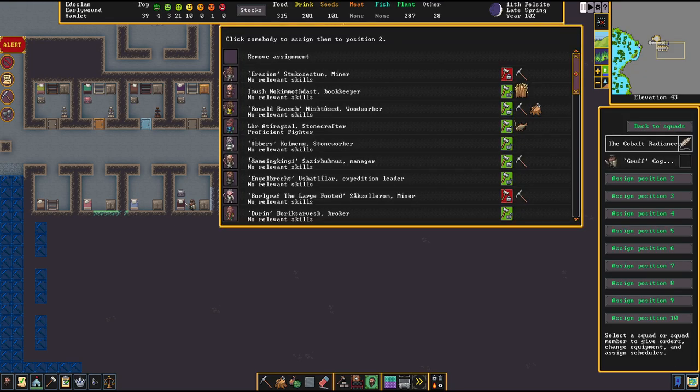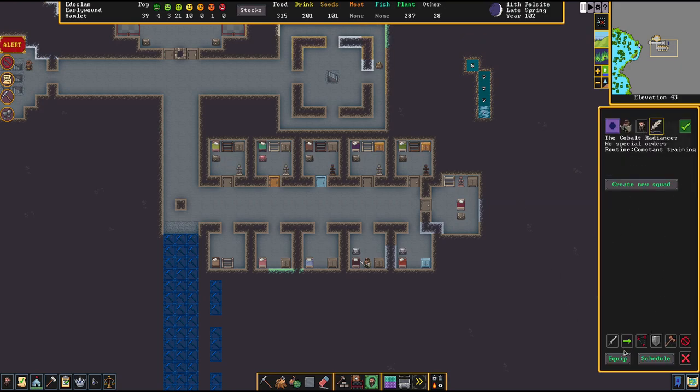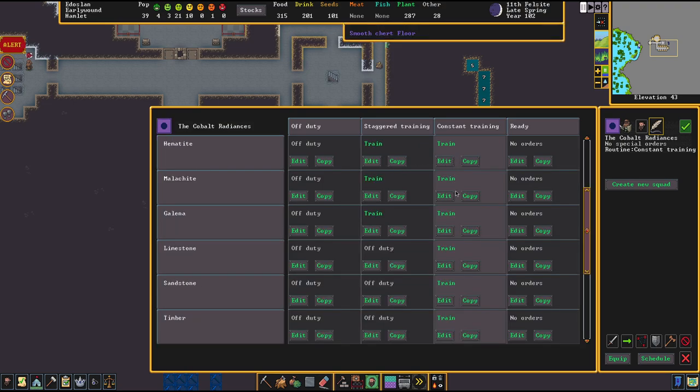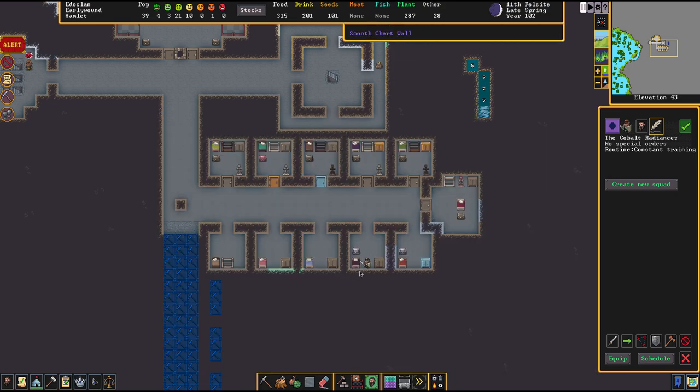How do we add people here? So Abyss — get in there. Back to the squads. We need to make sure they start getting trained. Let's see the monthly schedule — I need one month, then two, three, four, five, six, seven, eight... that's 12 months. Just train, mate, just train. I want you to be as good as you can be.